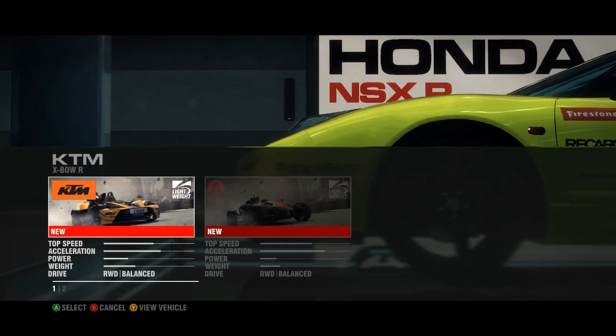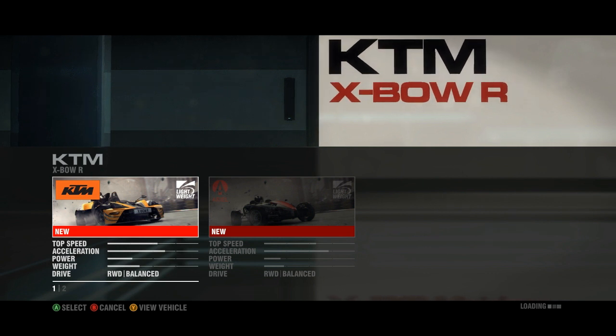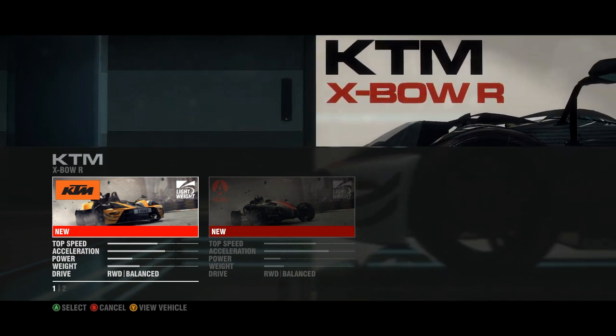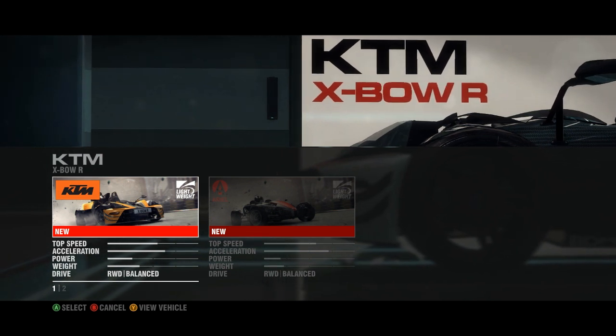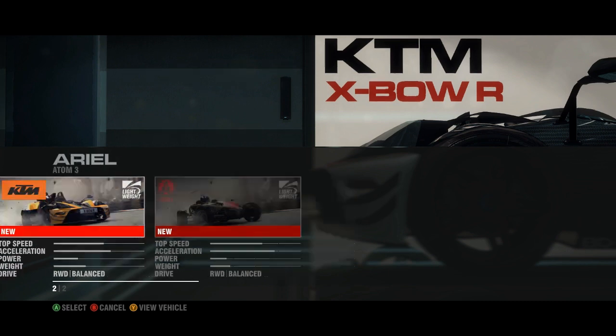Oh, I can only use these. The power on the Crossbow is higher, but the Aerial Atom has better acceleration, which I think is going to come in more handy around those corners. Let's go with the Aerial Atom. This should be fun — basically driving a motorcycle around the track instead of a car. It's like a motorcycle with a shell. Delicious candy shell.